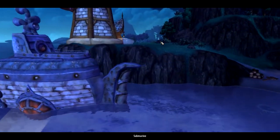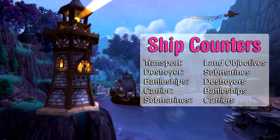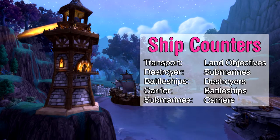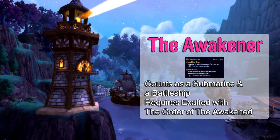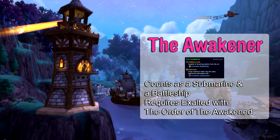There are 5 types of ships that you can build. The transport counters land objectives. The destroyer counters submarines. The battleship counters destroyers. The carrier counters battleships. And the submarine counters carriers. Apart from these ships, you can also get a ship called the Awakener, which counts both as a submarine and as a battleship. To get this ship, you'll need to be exalted with the Order of the Awakened.